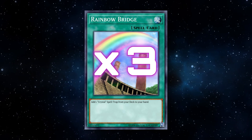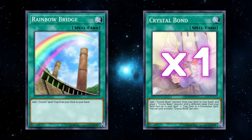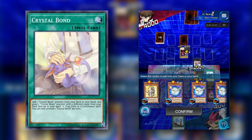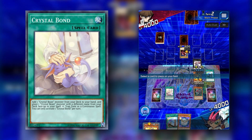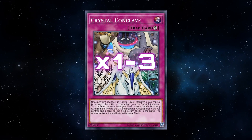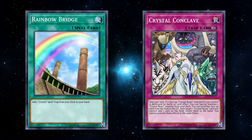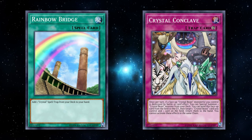Crystal Beast is really nice because they play cards like Rainbow Bridge, which allows us to add a spell or trap from our deck to our hand — we play three copies. We also play Crystal Bond, searchable by Rainbow Bridge, which lets us not only search Crystal Beast monsters but also place a Crystal Beast in the spell/trap zone. Crystal Beast also has the trap Crystal Conclave, also searchable by Rainbow Bridge — I only play two copies so we don't brick on the Salamander side.